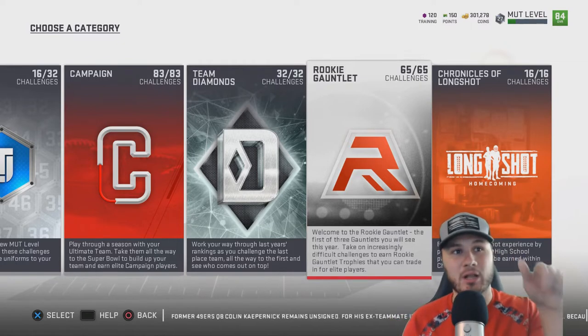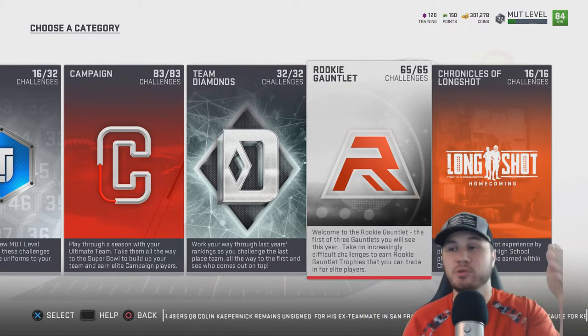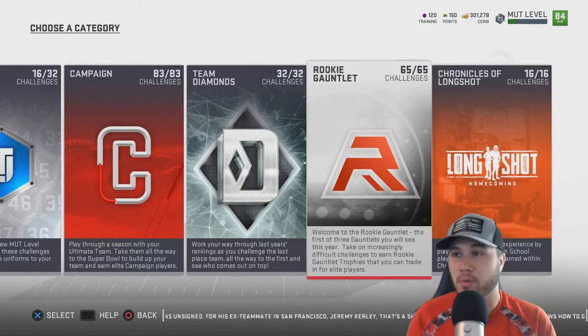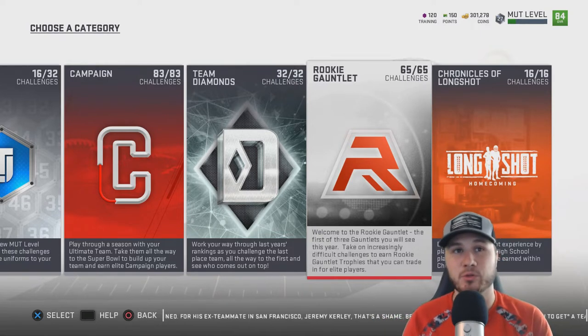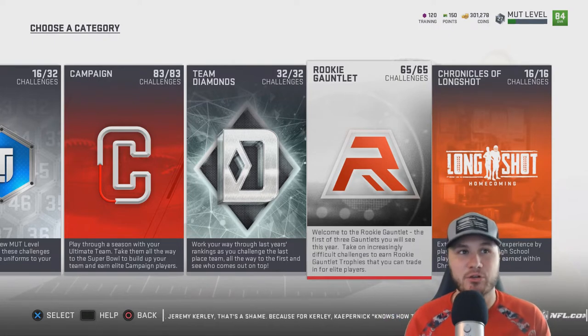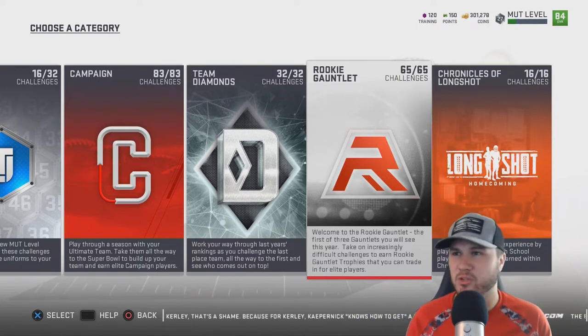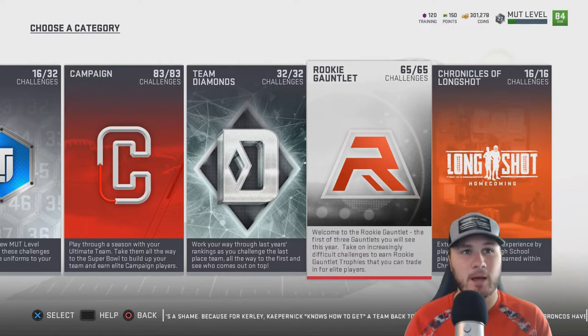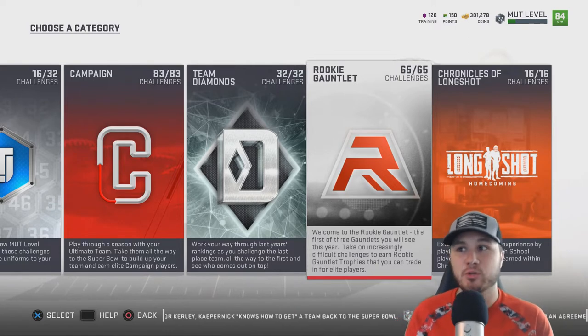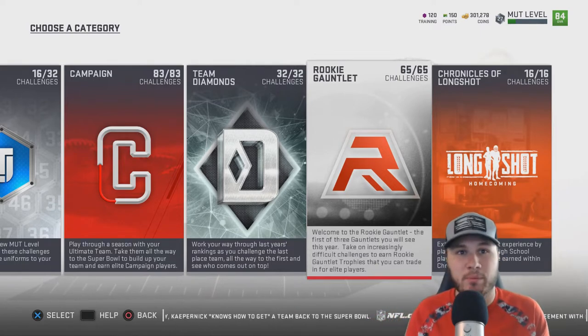The first thing you need to know is you cannot unlock the Rookie Gauntlet — which is what you need to do to get Baker Mayfield — until you're MUT level 20. If you look in the top right of the screen, that's your current MUT level. I think you start off at level 10, and it did take a little time to get from 10 to 20. I completed everything in one day — about 12 to 13 hours total to get Baker Mayfield. The hardest part is getting from MUT level 10 to 20.